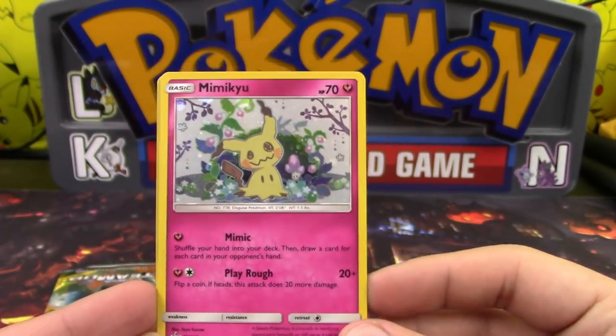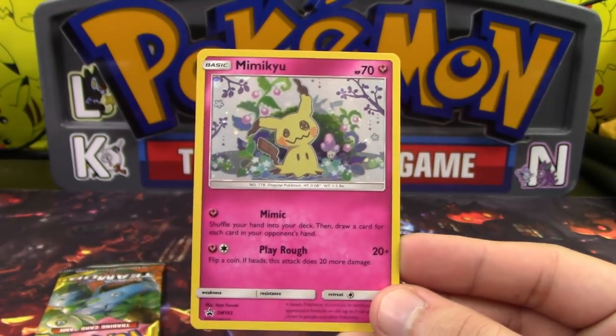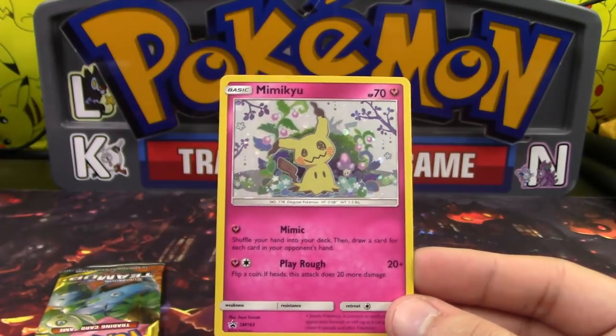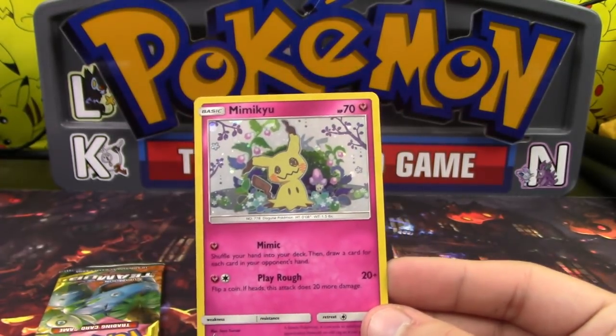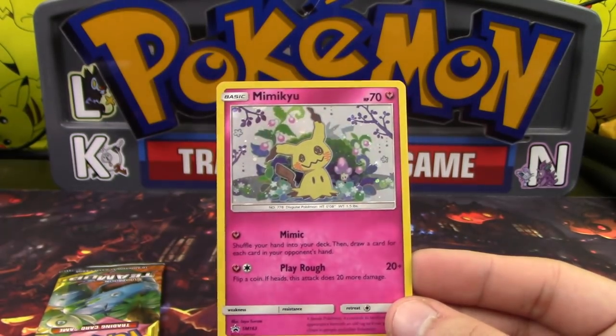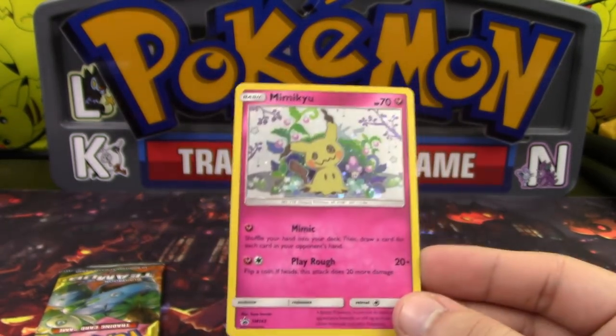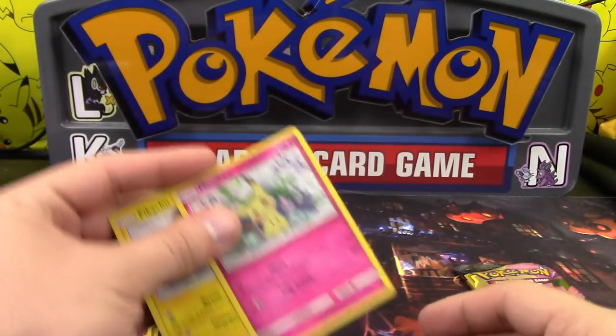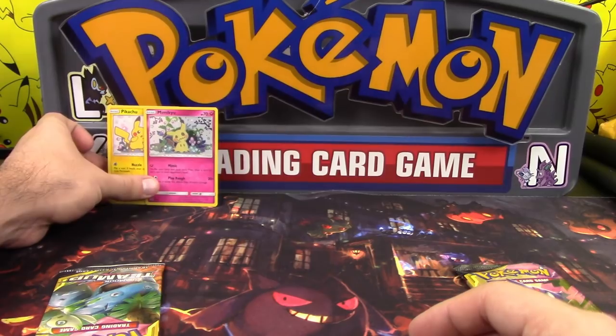Speaking of Mimikyu, we've got Mimik and Play Rough. Shove your hand into your deck, then draw a card for each card in your opponent's hand — not bad, it's basically a Copycat. And Play Rough does 20 damage plus 20 more on heads. They look very nice — really, really adorable.